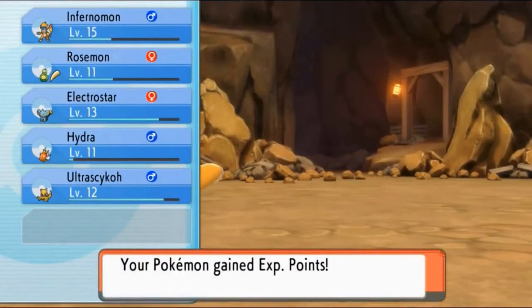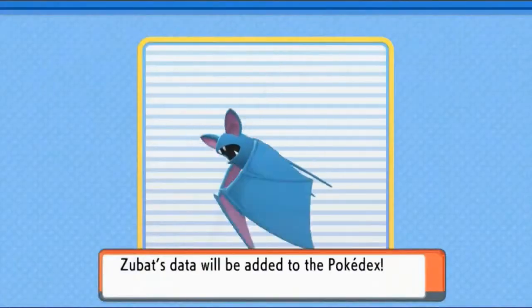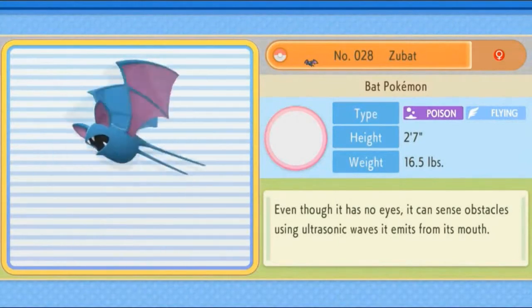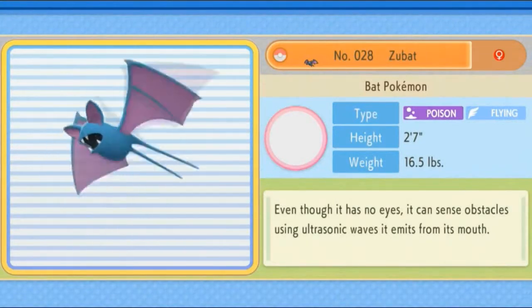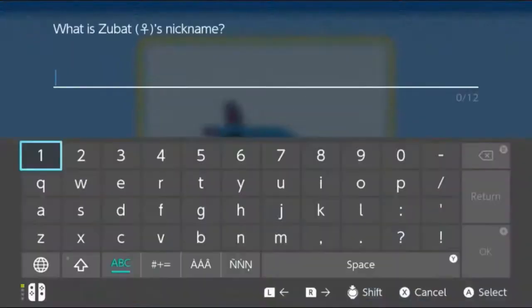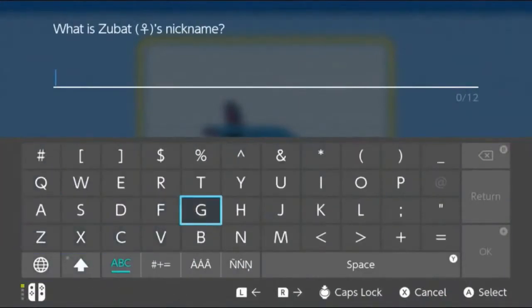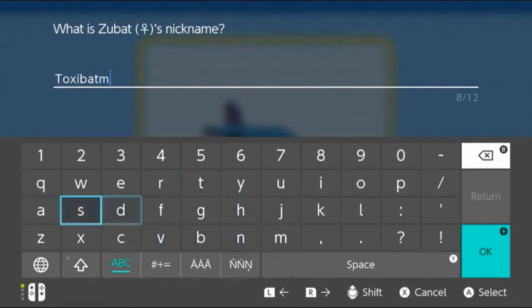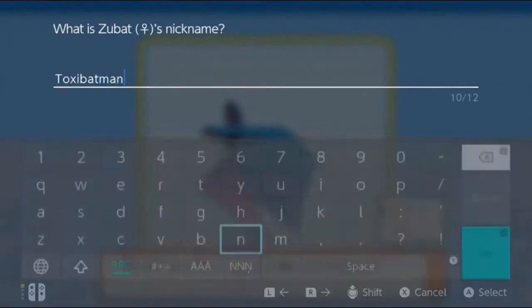Ladies and gentlemen, we have caught ourselves another Pokemon - one we've wanted for quite some time. It is Zubat, the Bat Pokemon. It's both Poison and Flying. Even though it has no eyes, it can sense obstacles using ultrasonic waves it emits from its mouth. We already know what nickname this guy is going to be - say hello again to Toxic Batman! It's easy to evolve and very useful, especially since we're heading to Eterna City.